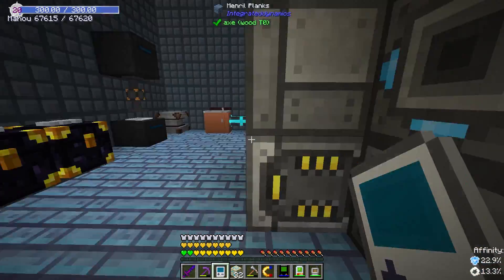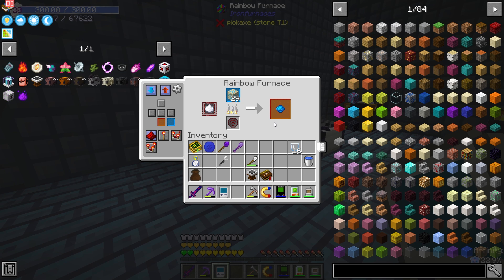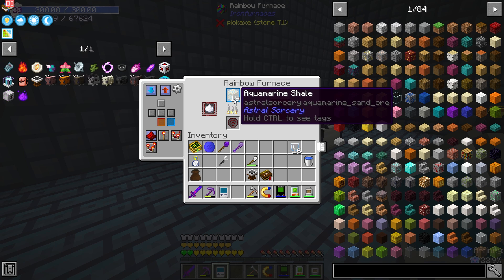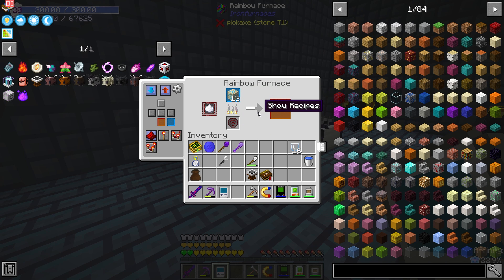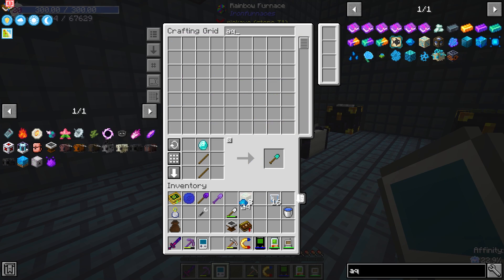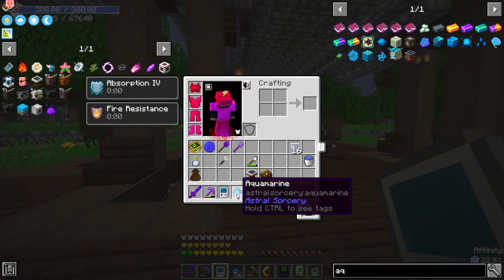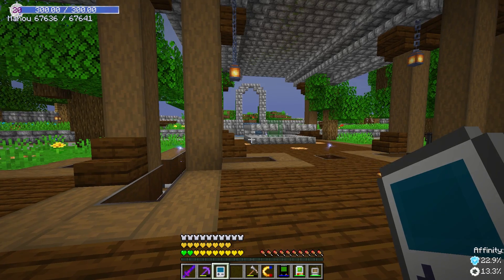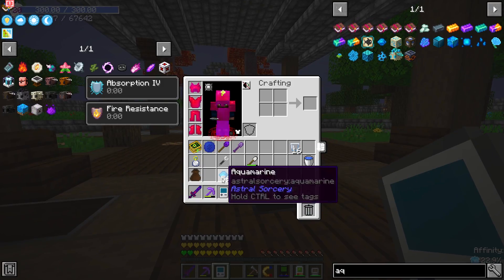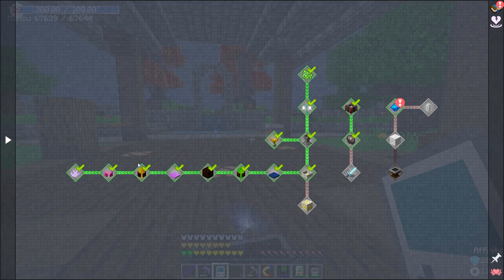So all we've got to do is hop over to our RS system and smelt it. But it's not doing the whole stack — I'm only getting one. Oh no, what a rip off. I ended up putting the rest in my actual Mekanism smelter, and that one gave me four times the output. The rainbow generator was not liking that, but anyways — we have that, and now that should be unlocked.